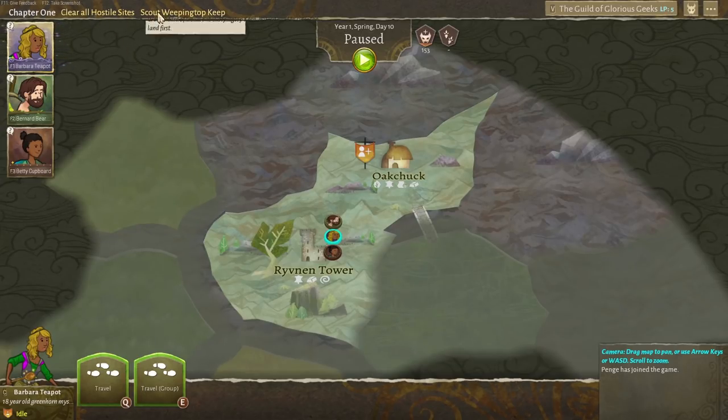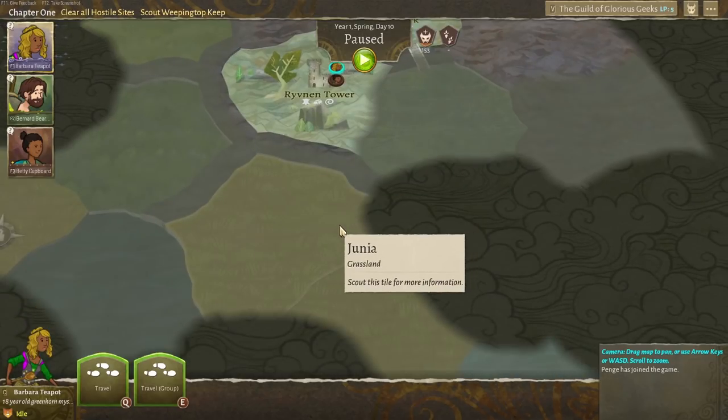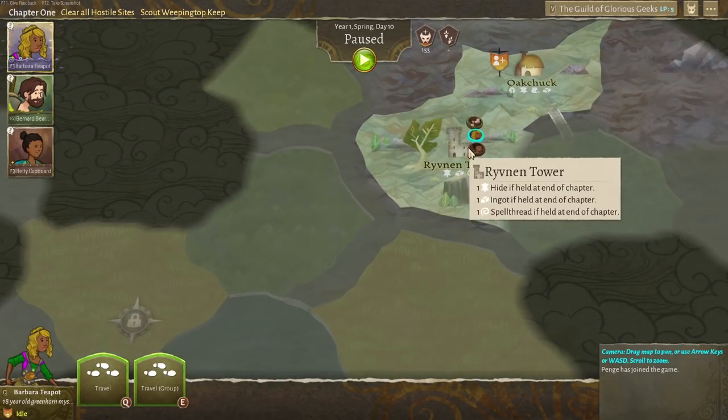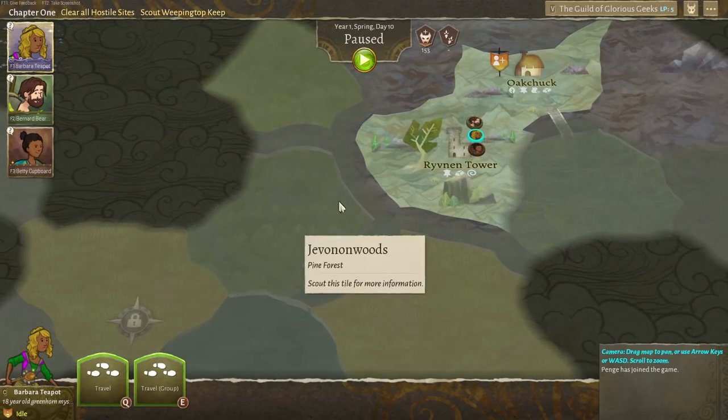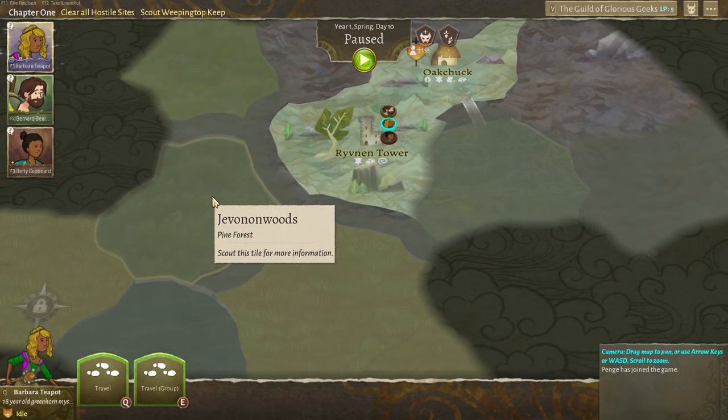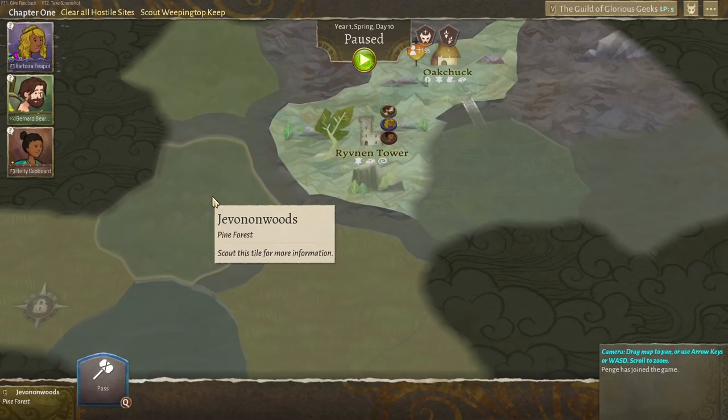Now up in the corner here, we do have a couple of goals to complete. We need to clear all hostile sites, and we need to scout Weeping Top Keep, which is a very good name. We know where Weeping Top Keep is — it's all the way down here, so we're going to have to make our way over in this direction. Let's go and scout the Jevon Woods, a pine forest.